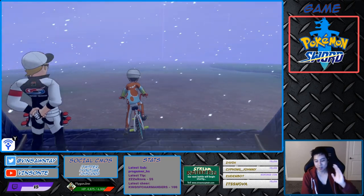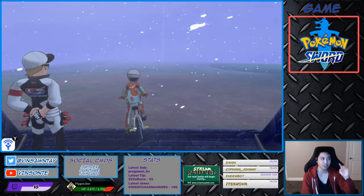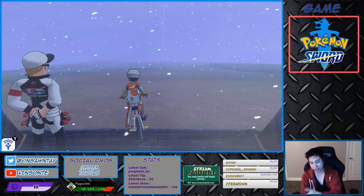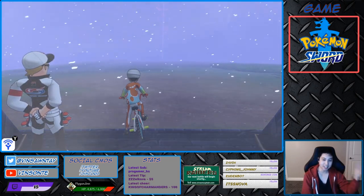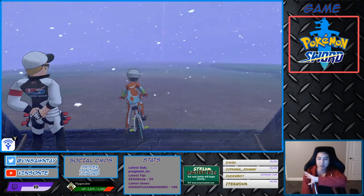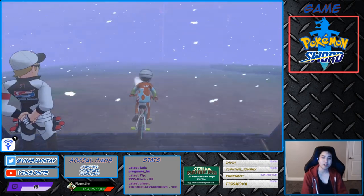You want to aim for Den 10. For Den 10, Sirfetch'd appears at 1% for 5-star and 1% for 4-star. The only other spawn point is Den 81, which is only 1% for 5-star. So you definitely want to aim for Den 10. Note that it doesn't appear in the raid table — it's more in the common table.